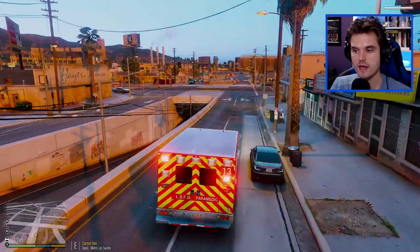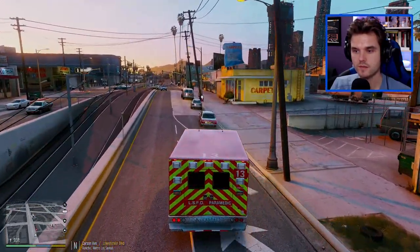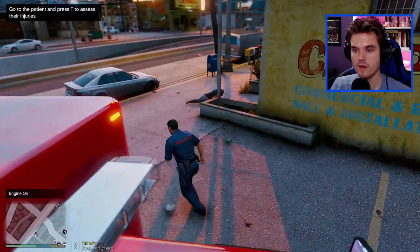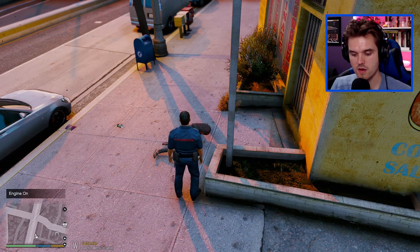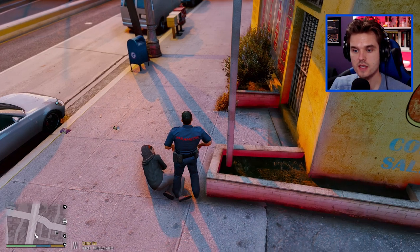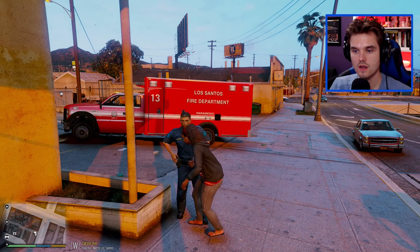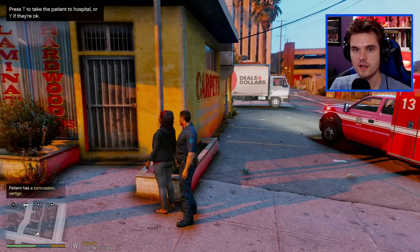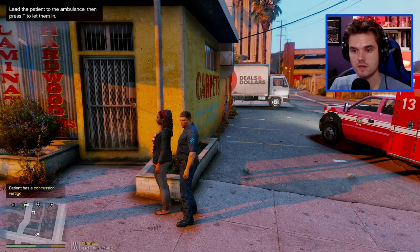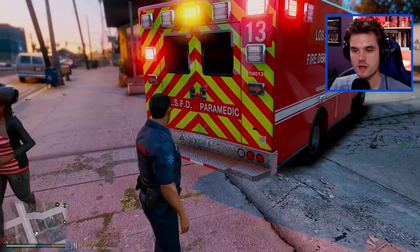Man, this thing drives like a beast. There they are, I see them. Dispatch 3, Adam 10, you can show me 10-23. Let's jump out. Hey ma'am, my name is Anton, I'm a paramedic - what's happening, you all right? Let's go ahead and assess her injuries as we stand right over her in a very decisive pose. She's trying to grab our hand, gasping for air perhaps. She's getting up. What's wrong with her? She's got a concussion and some vertigo - we should probably get her to the emergency room.